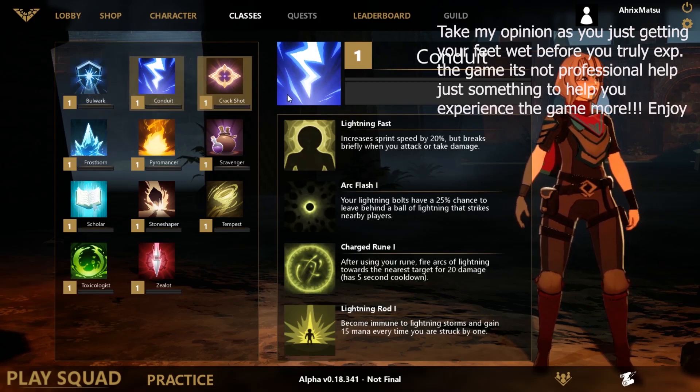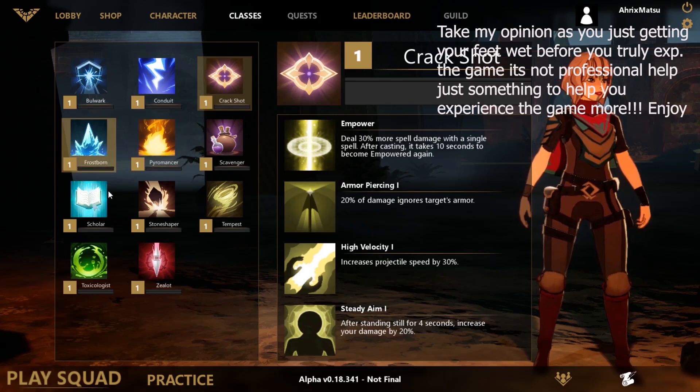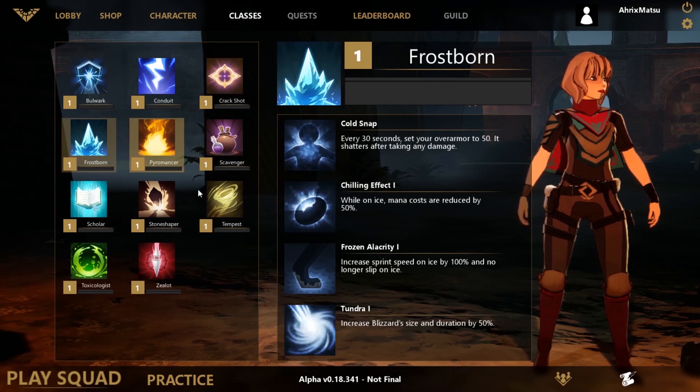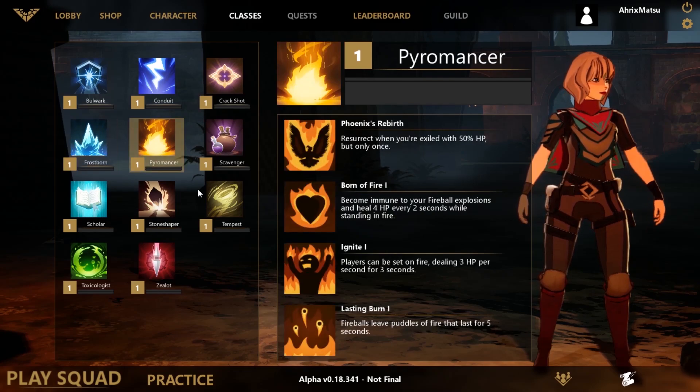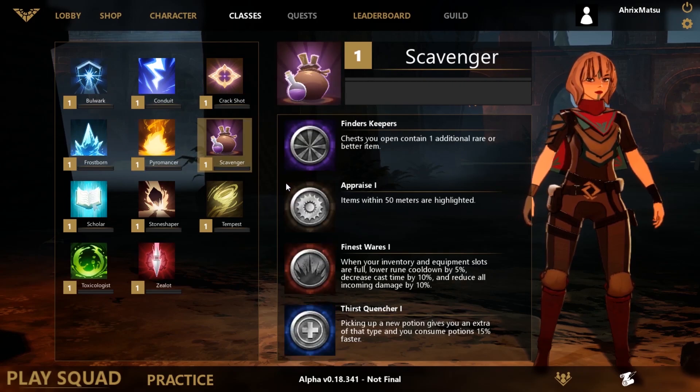These are your subclasses that you get whenever you go into a PvP. You can choose between Bulwark, Conduit, Crackshot, Frostborn, Pyromancer, Scavenger, Scholar, Stoneshaper, Tempest, Toxicologist, and Zealot.